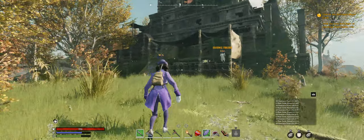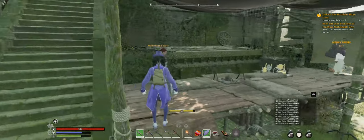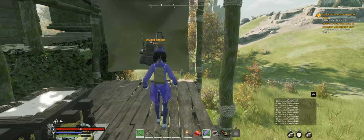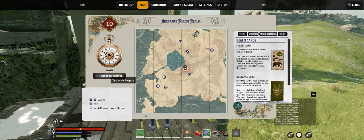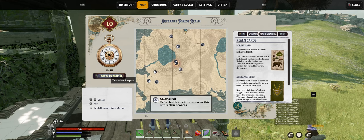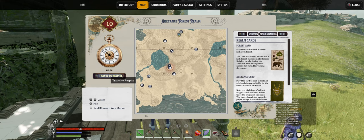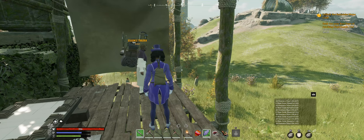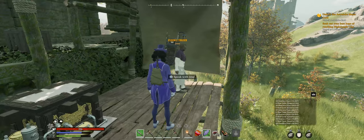Once you find the essence trader, just go up to him. To get the ball rolling we need at least 10 essence. To get essence early on, just look for any occupation points on the map. Once you're there, kill a few enemies, then go up to the top and complete it — you get at least 14 essence from that.